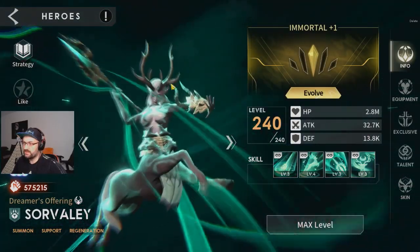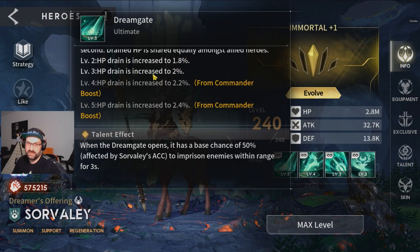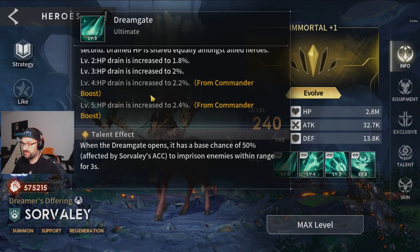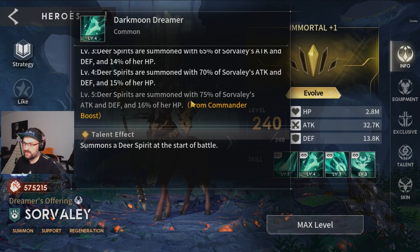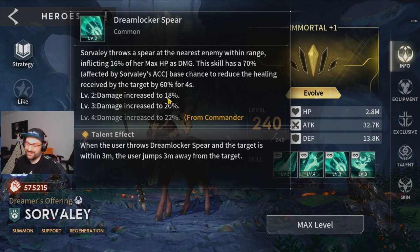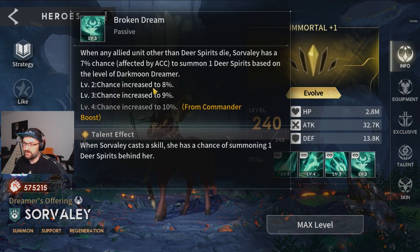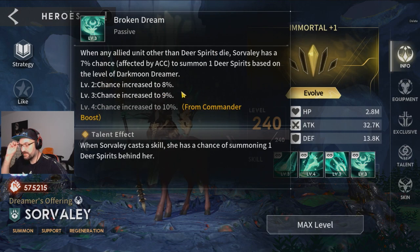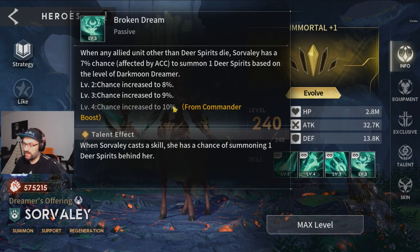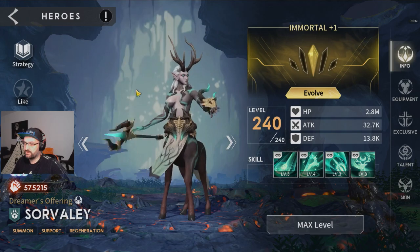For Soverelley you obviously want to go plus one on all skills. Her ultimate is not that big of a deal — it's a little more HP drain heal, but her heal and damage aren't that insane. Your dear spirits get a little more attack, defense, and HP. Importantly, the chance to summon more dear spirits is increased by one percent, and every percent matters — and your accuracy applies to that base chance, so it stacks up a bit.